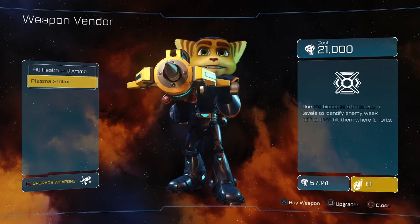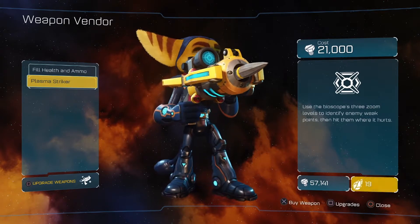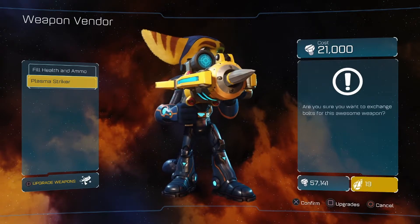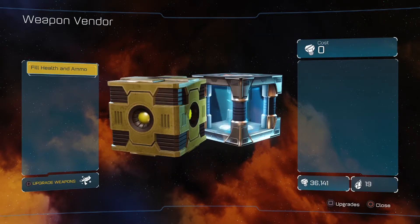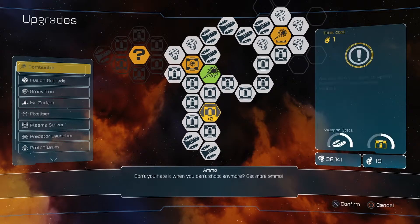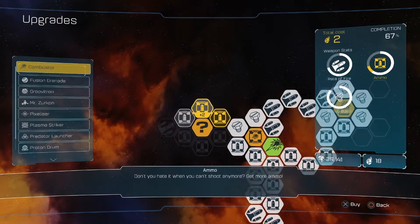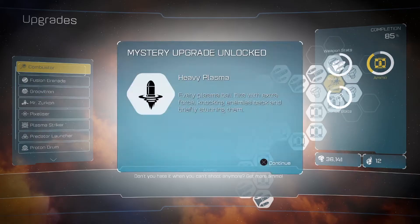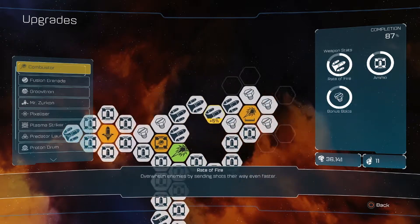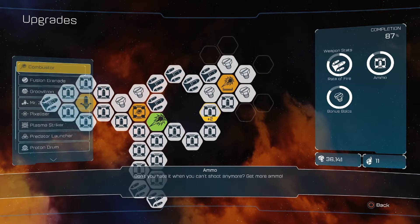Let's quickly go here. We've got our health as well. Let's buy the Plasma Striker. We've got 57k bolts. We'll buy my favourite weapon in the game. From the additional episode, some of our weapons got to level 4. We've got 19 crystals, so I'm going to buy this and finish this cluster as well. Every Plasma Boy hits with extra force, knocking enemies back and briefly stunning them. Fantastic. We're almost done with this weapon — 5 more left until it hits level 5.